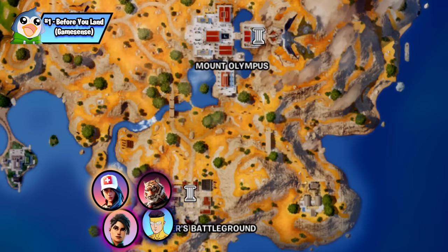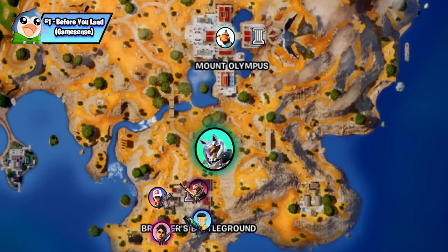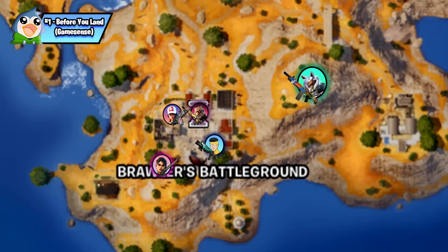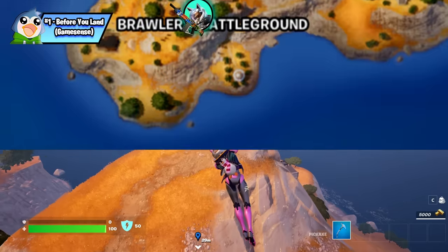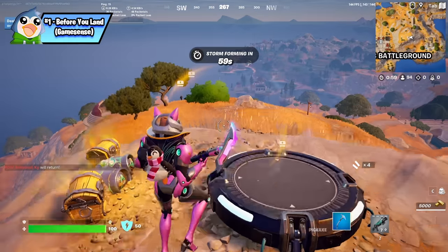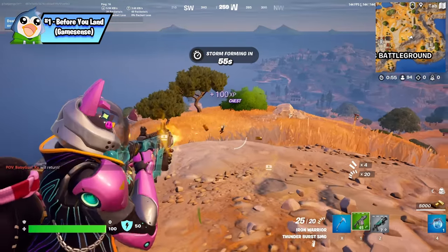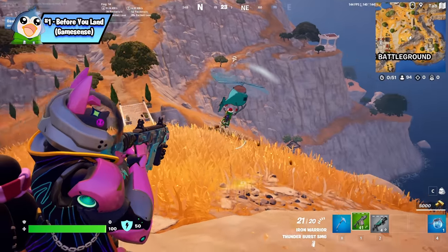I spotted about four players landing at Brawler's Battleground, only around one landing at Olympus, and none landing with me. So using this information I'm going to loot up and then rotate to Brawler's Battleground where fights will probably still be happening to clean up kills and get the medallion. Do your absolute best to land before other players, because the longer you're on the ground before them the more likely you are to survive — like in this clip where I landed so far before this player that he was just a free kill.